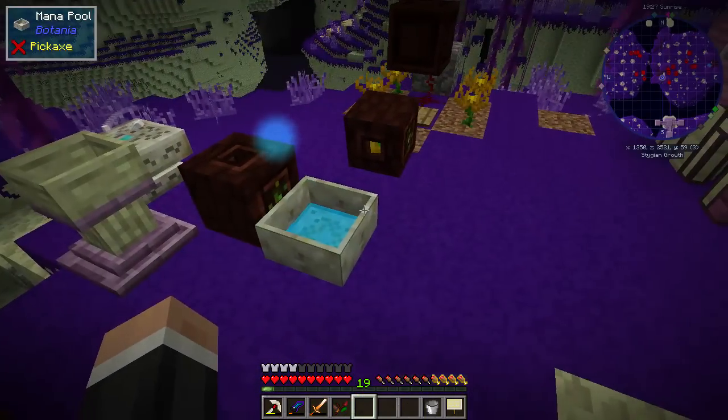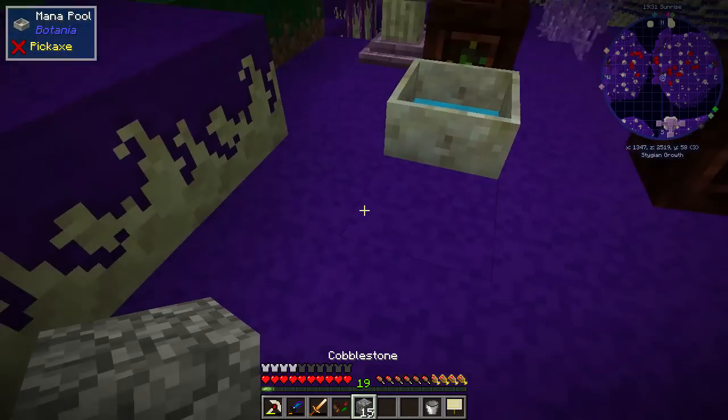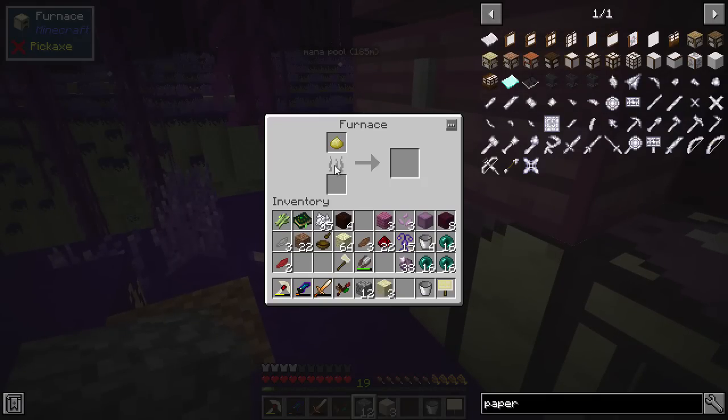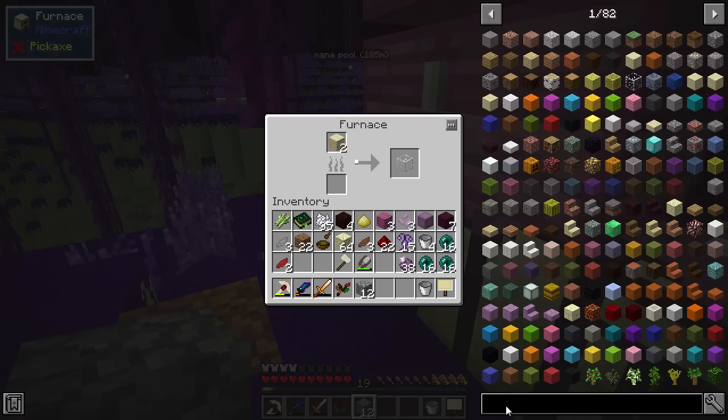If I do this - one, two, three - if we do that quickly and shove you in there, shove you in there, we should be able to get some glass, make bottles, and that is for the dragon's breath. So we don't really need to kill the dragon - we just need the dragon's breath for now.